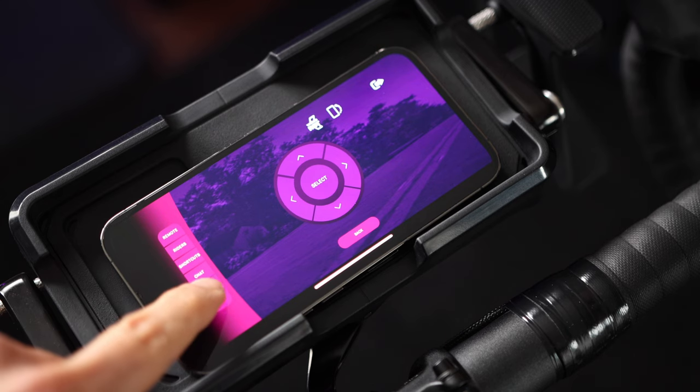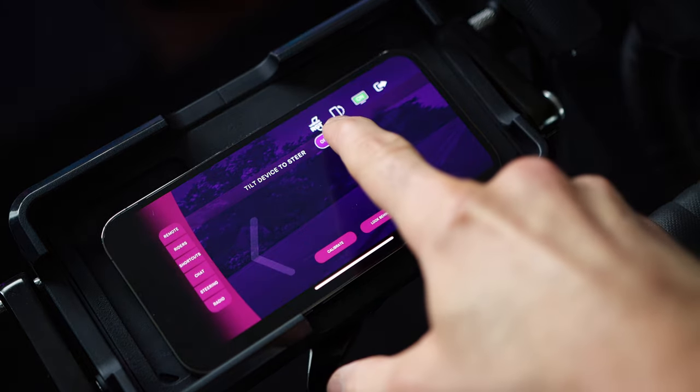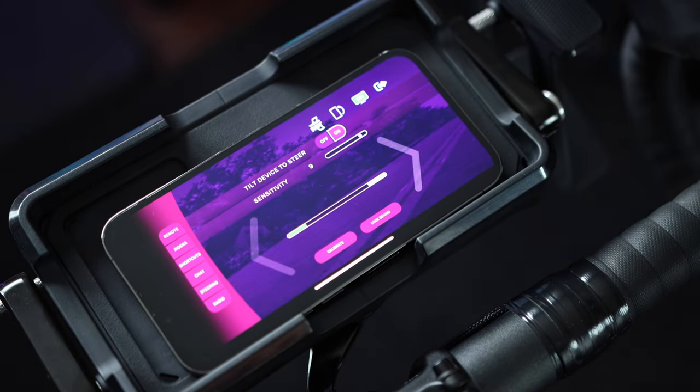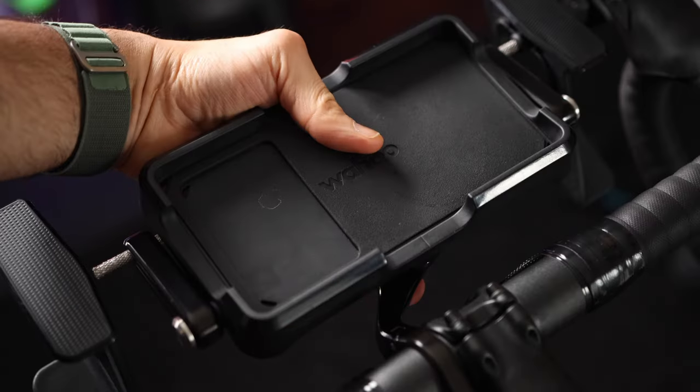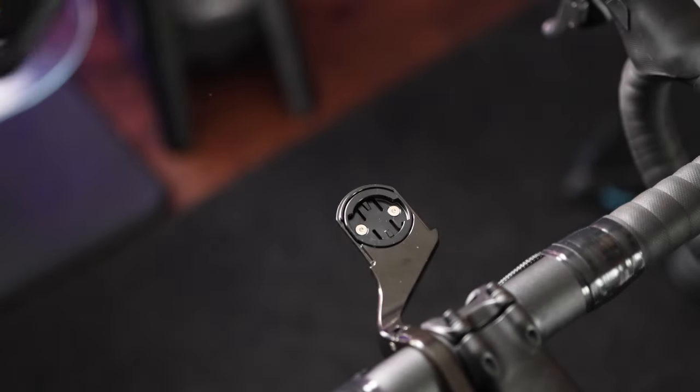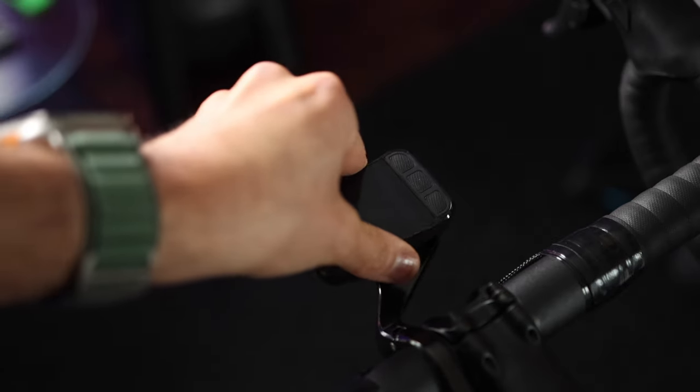Next, place your phone on the Kicker Steer and open the RGT remote app. Tap on the steer tab, make sure tilt control is turned on, then tap the calibrate button to recenter the steering capabilities within the app. You can easily detach and reattach the Kicker Steer so you can use the mount for your bike computer when you're not using the Wahoo Kicker Steer.